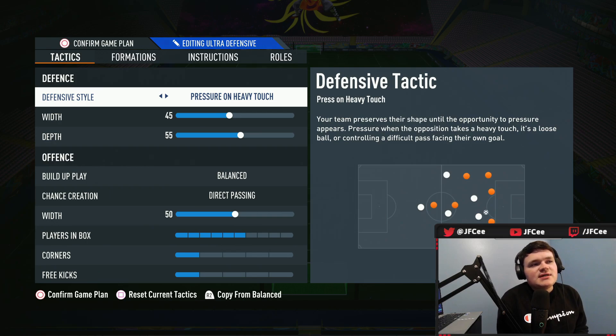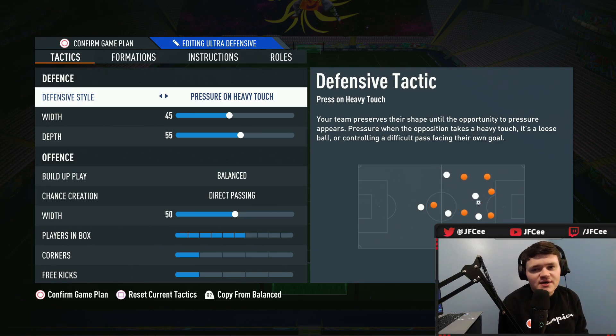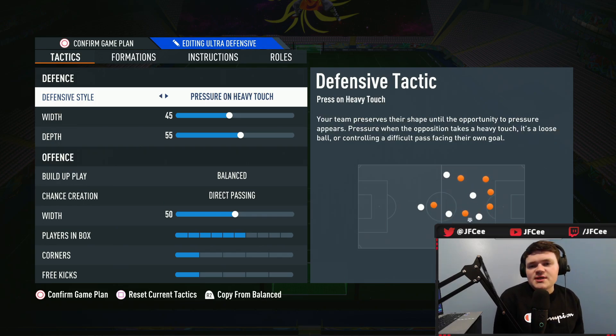In the tactics and instructions, I'll fill you in on what's more personal preference versus what's definitely concrete. Unfortunately, formations and tactics aren't as personal as they used to be earlier in FIFA — certain tactics and instructions are so OP with these new players that they're more important than they've ever really been. Pressure on heavy touch is a little bit more personal preference. I would not do drop back, constant pressure, or press after possession loss. Pressure on heavy touch will still give you some of those press interceptions and only rarely overdoes it.